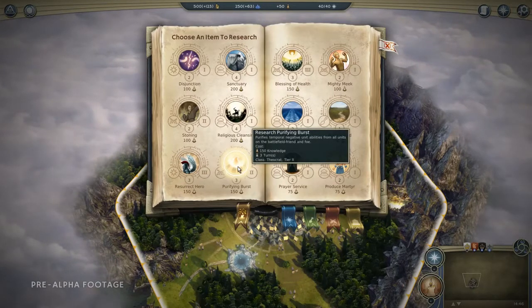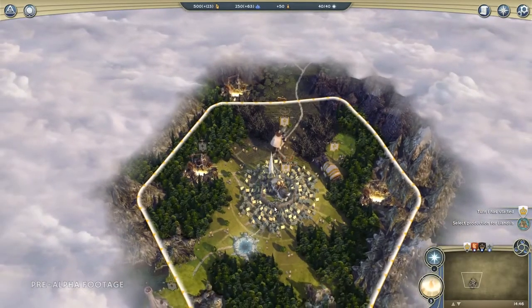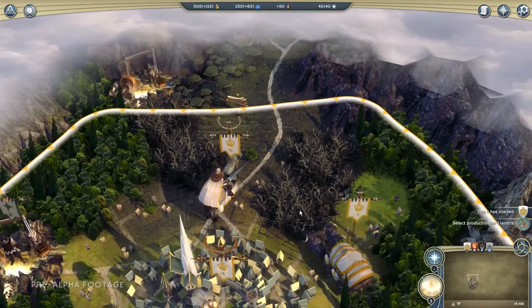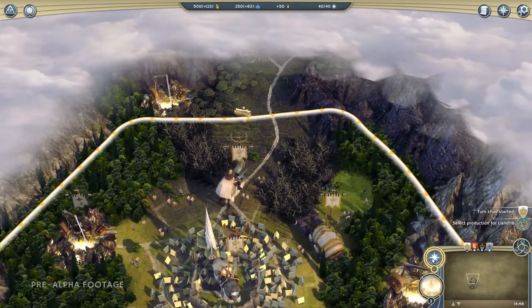Purifying Burst is a battlefield-wide enchantment which will remove negative effects from our units. As we look around our domain, we have a blight coming in from the north. This is a bad thing since it's going to reduce the amount of income we get in our cities, so we're going to want to do something about that by casting a spell.